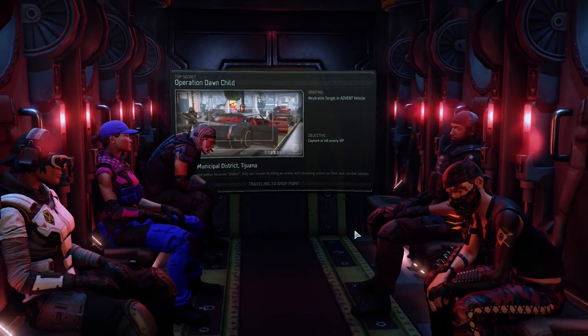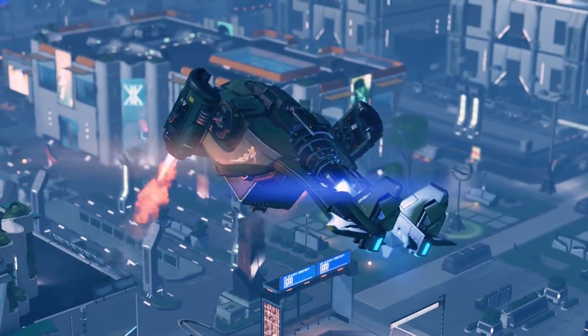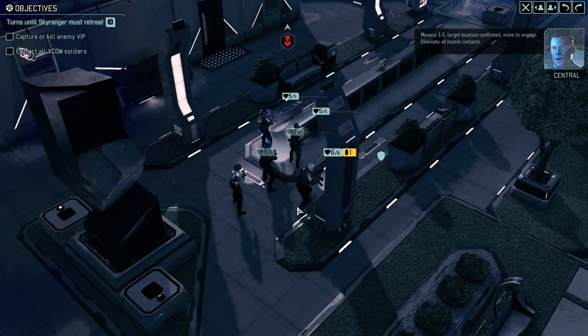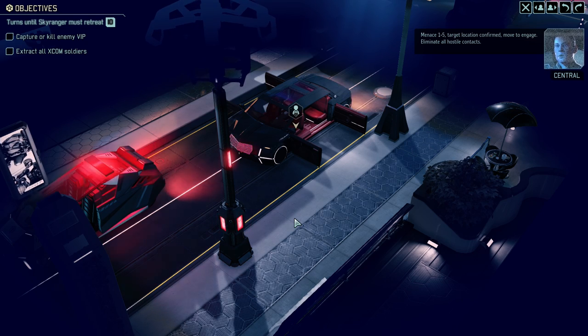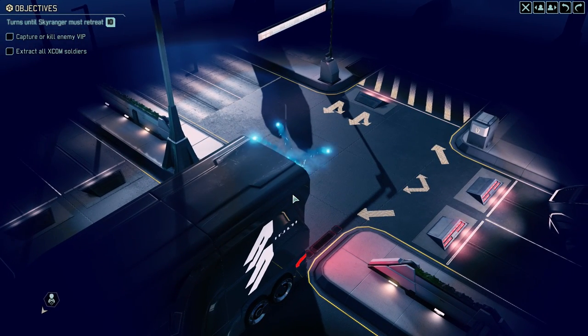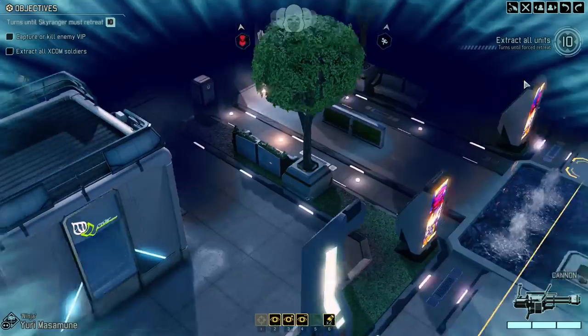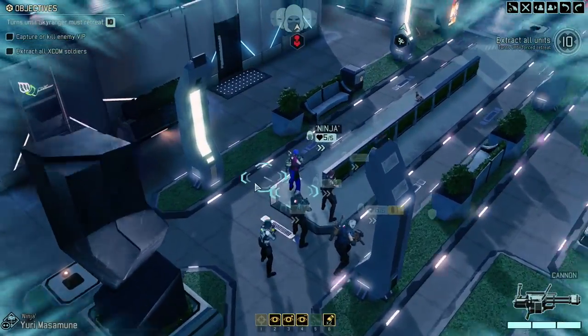Capture or kill enemy VIP. This squad — I don't know how they're going to treat the VIP, but we'll worry about that when we get there. Menace 1-5, target location confirmed, move to engage. Eliminate all hostile contacts. The extraction zone is very close to the VIP — that's helpful. Opposition is masked, and we're going to have 10 turns once we break concealment, so I think that's probably plenty.